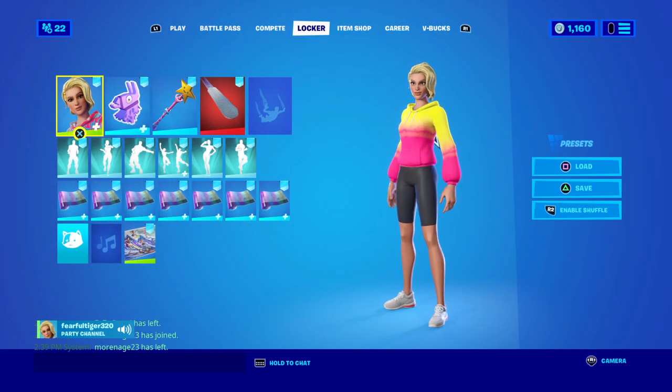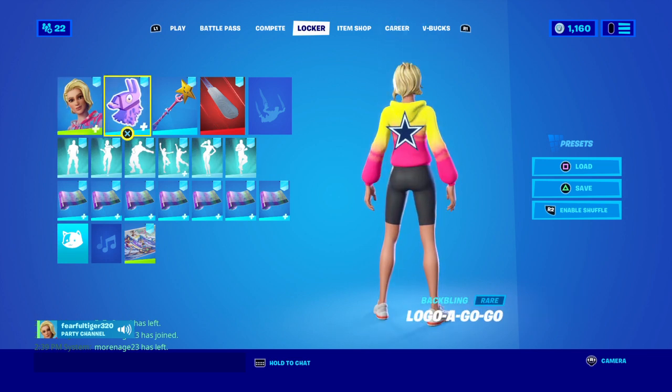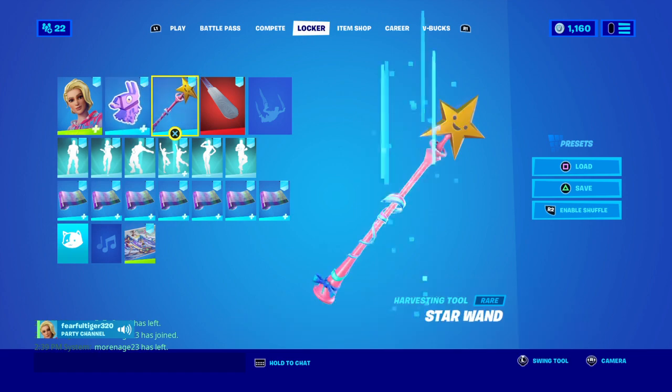Then we got this one, which is a Wavy Warrior pink and pink, pink and yellow with the star — Cowboy's star for this and the Star Wand.